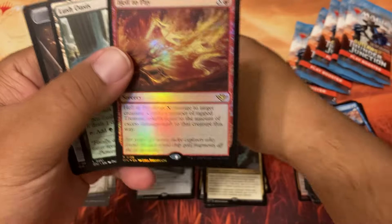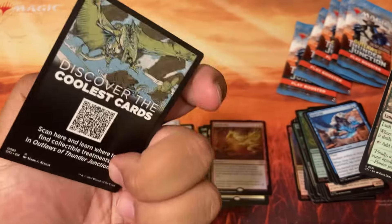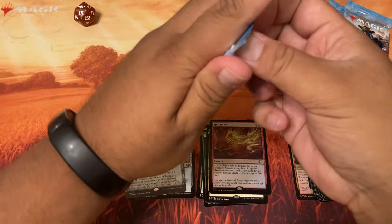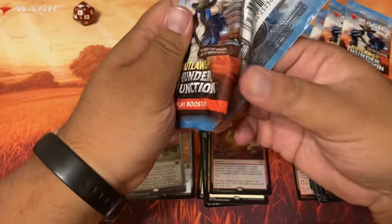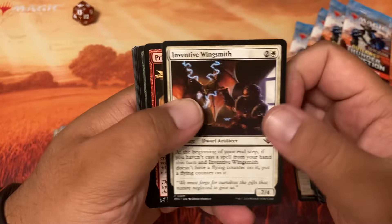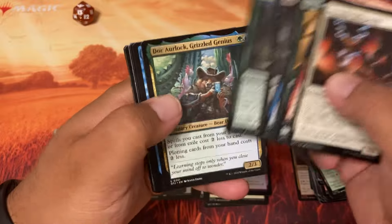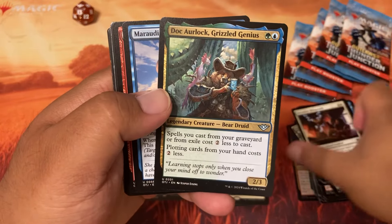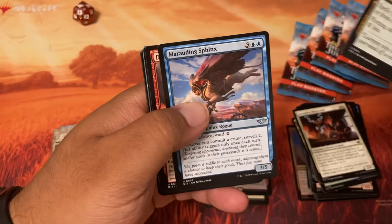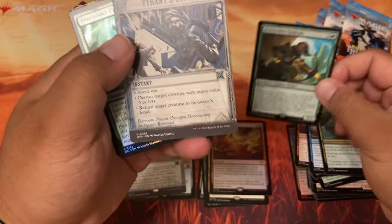And then Hell to Pay for a foil, and then a desert. Look at that treasure too. Got a desert here — two mythics, but they came from the extra stuff. No main set mythics yet. Menace and Wingstead. Prickly Pear. This is a nice card — spells you cast from a graveyard or from exile cost two less, plotting cards costs two less. So he's really cool to help out. Freestrider Lookout. Another Tyrant's Scorn.